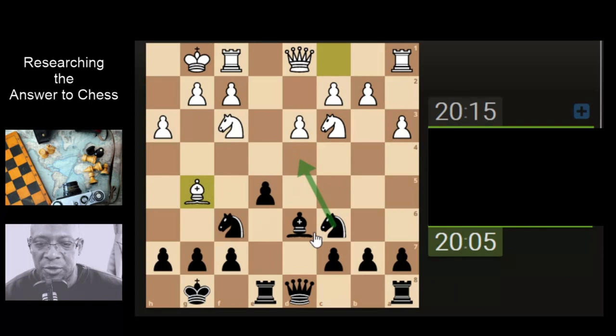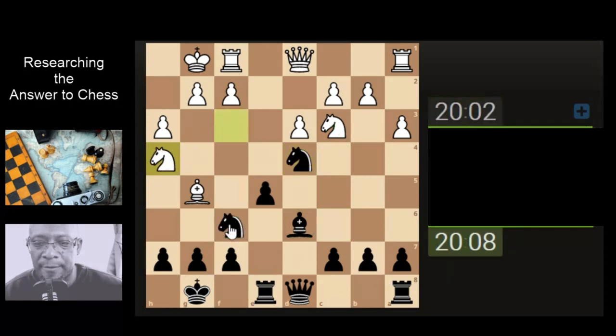Did they lose a bit of tempo moving the rook back? Maybe not too sure. Knight takes — going to continue with attacking the knight, taking the pawns. The knight's probably going to jump here, attacking the bishop and the pawn. So overworking the queen a bit — we may end up with double pawns on this side.